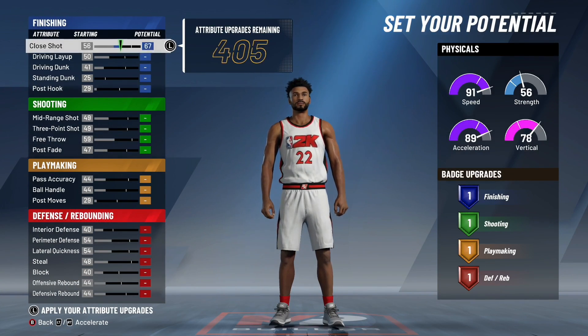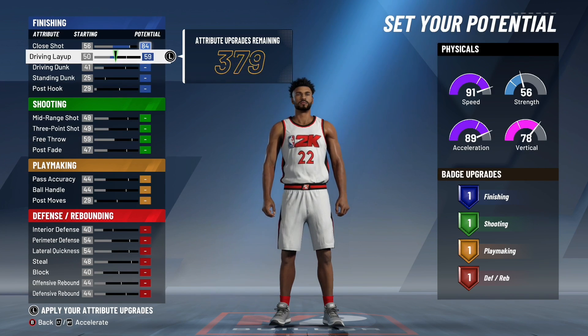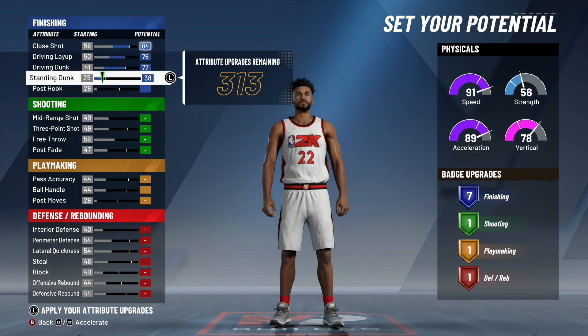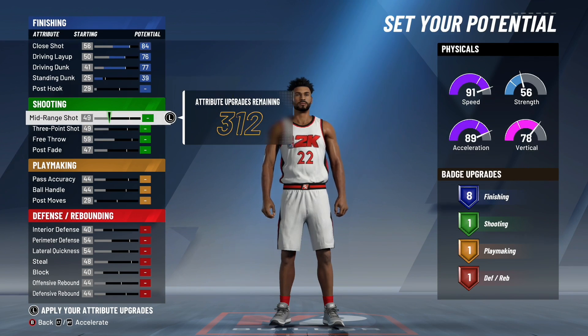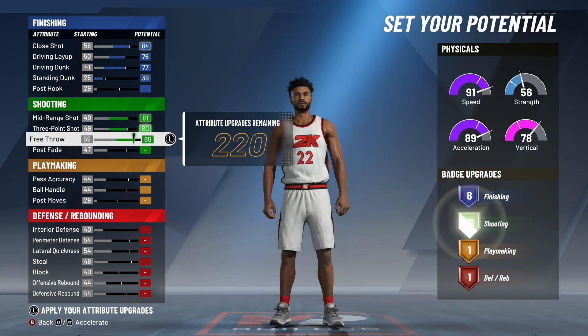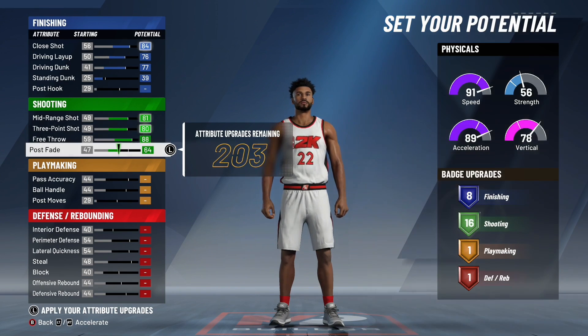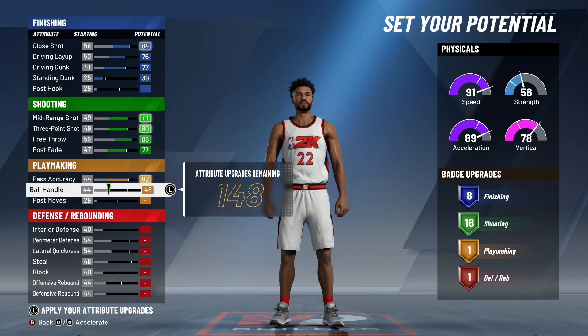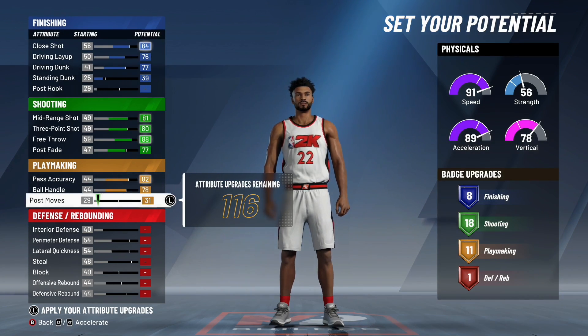Now attributes — make sure you guys copy it down just like this. For the all-around two-way you're going to max out your close shot, max out your driving layup, and max out your driving dunk to 77. Standing dunk you're going to put to 39 so you get eight finishing badges. Moving on to shooting, max out your mid-range shot, max out your three-pointers, and max out free throw to 88. For post fade put it to 77 so you get 18 shooting badges. For playmaking, max out pass accuracy, max out ball handling, and put post moves to 31 — just two upgrades higher — so you get 11 playmaking badges.